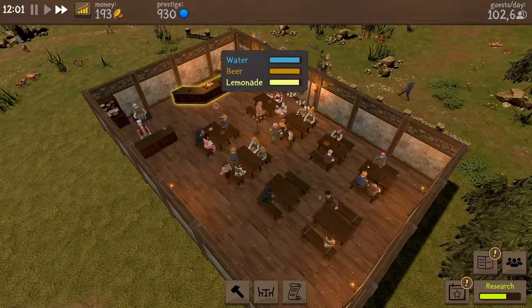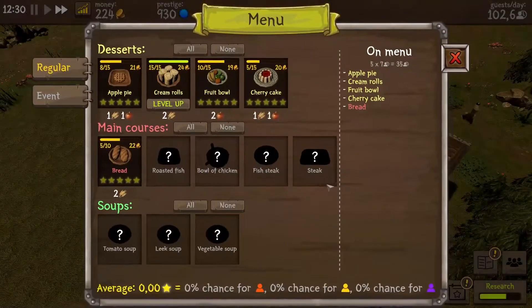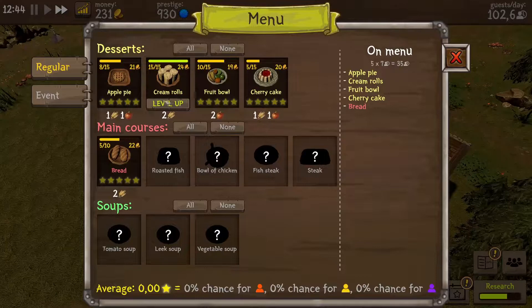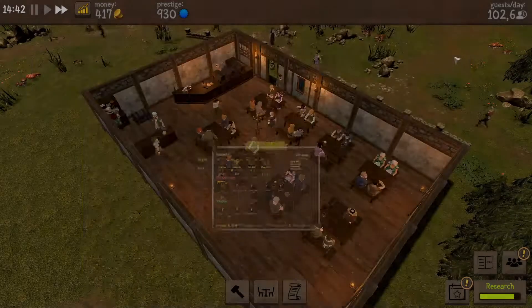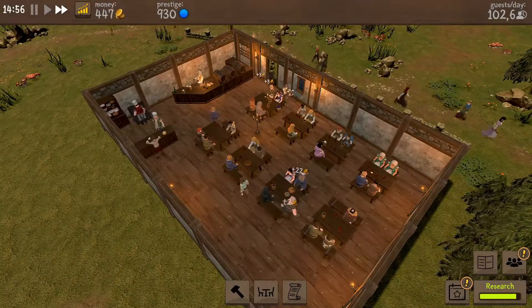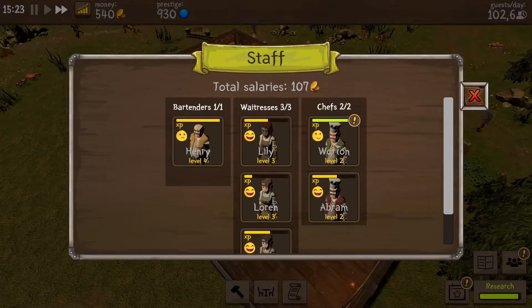Let's hope they can feed everyone and give them enough drinks. We have an upgrade — this is our first meal upgrade. We have 15 out of 15 delivered. It's giving us 24 coins now for cream rolls. If we level them up, we now get 39 coins out of it. They are better at preparing this now, and we need to serve another 30 to level up again. This is a great way to make sure you get more money — just upgrade your meals as soon as you can.